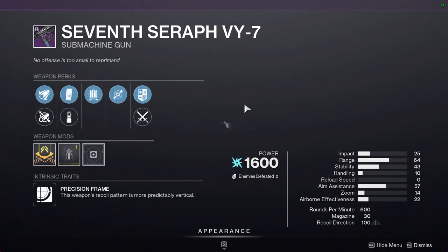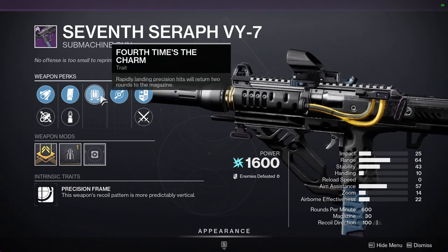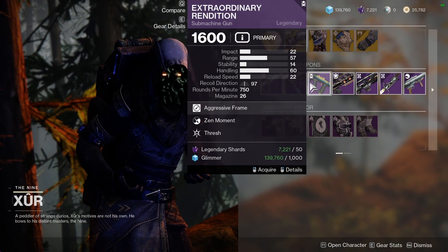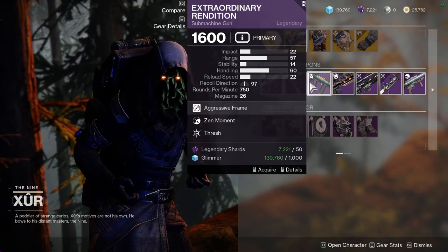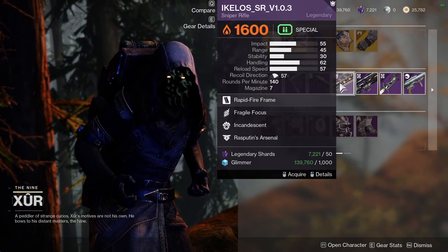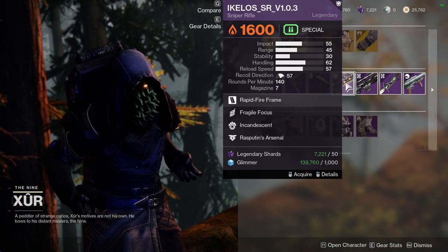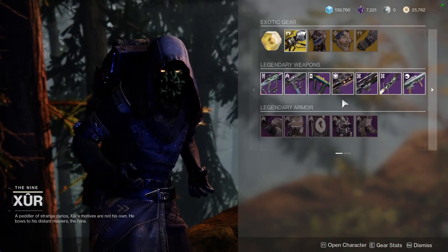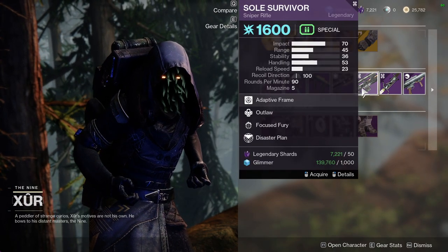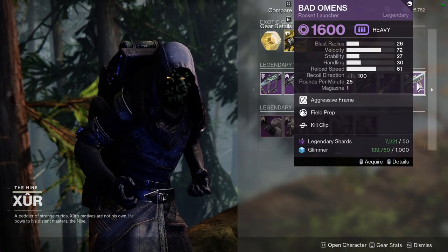Sensor VY7 — I'm not the biggest fan of this SMG. It's a precision frame and the perks are pretty trash, so I'd say ignore that. Extraordinary Rendition with Zen Moment and Thresh — I'm not even going to look at that. IOTA SRV 1.0.3 with Fragile Focus and Incandescent — I'm going to ignore that, though it is a Masterwork weapon so pick it up if you want. Soul Survivor with Outlaw and Focus Fury — I'm going to ignore that too.